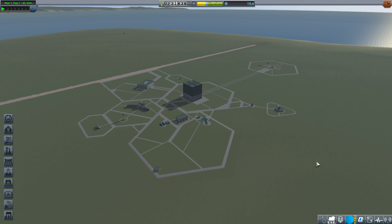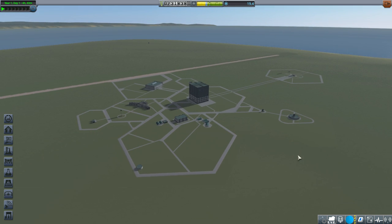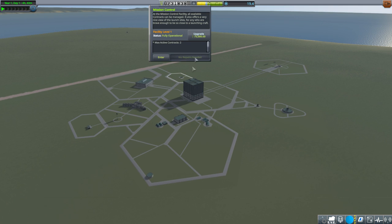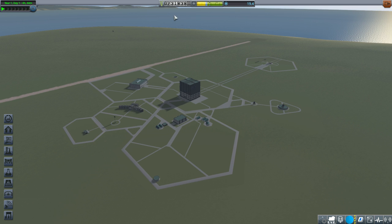Hello everyone, and welcome back to Kerbal Space Program 1.6 with Kerbalism. In the previous episode, we had a fairly easy time getting to orbit, but that's probably because of my general experience with the game more than the fact that things are too easy. After all, we haven't unlocked most of the upgrades yet, like Mission Control or VAB, and we haven't amassed a huge amount of funds. I already set contracts to 70%, but I can reduce it more if we're having too easy of a time.